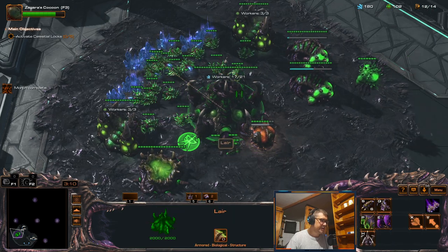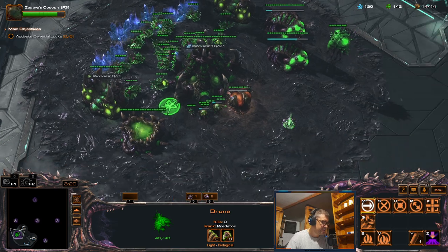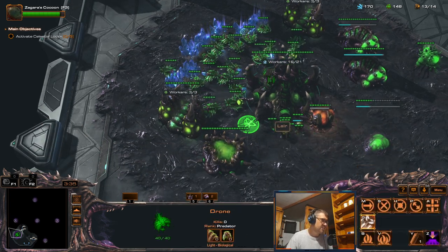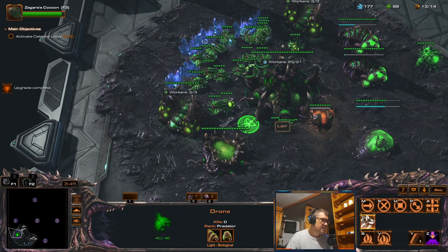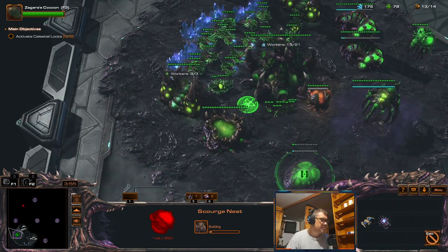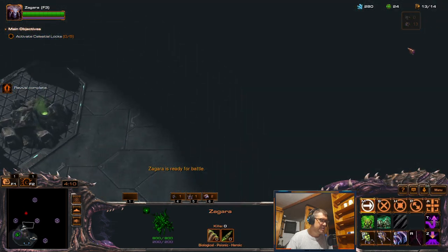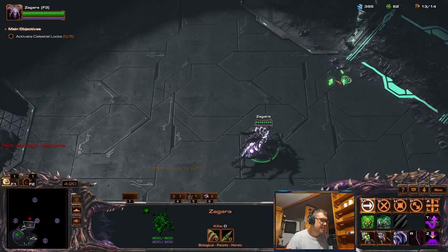Get this ready when Zagara is out. Now I need a baneling nest for her baneling upgrades. By the way, baneling mastery also affects her barrage ability - that's why I have banelings over roach. Either baneling or roach, but I think baneling is better because you use it more. I'll also look at the scourge nest - actually no, I don't need scourge. I don't need baneling speed, just this upgrade, and no hive.